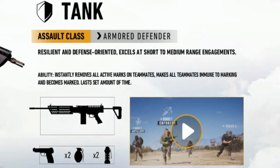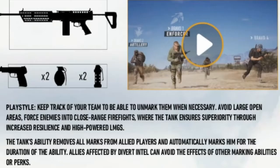The tank instantly removes all active markers on teammates, makes all teammates immune to marking, and becomes marked for a set amount of time. As long as his ability is active, you will not be able to be marked. Playstyle: keep track of your teammates, unmark them when necessary, avoid large areas, and force enemies into close range firefights using LMGs.